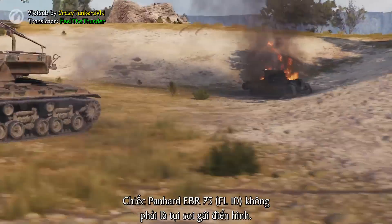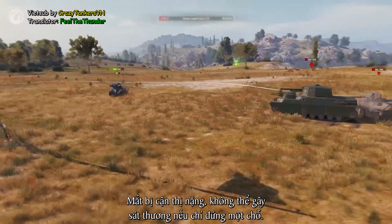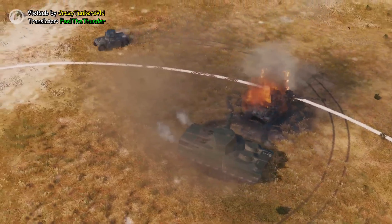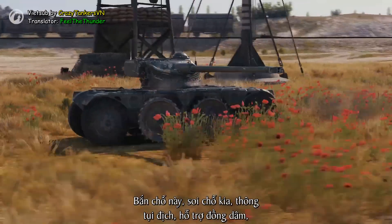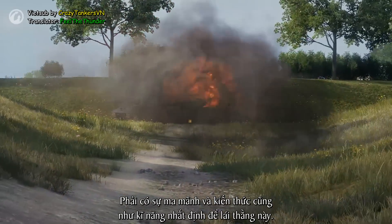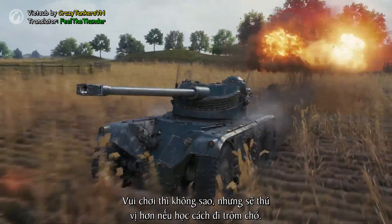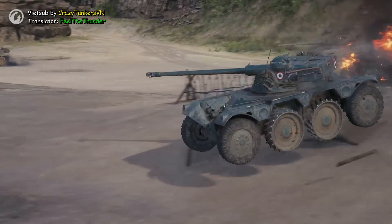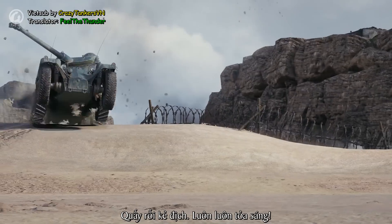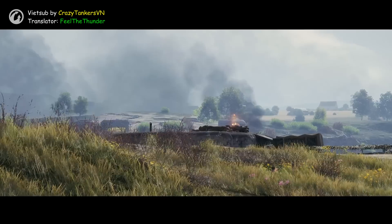The Panhard EBR 75 FL10 is not a classic scout. It can't spot as well or deal damage while staying in one position for the entire battle. However, it can manage to do a lot more things: shoot here, spot there, destroy an enemy, help an ally, spot again — rinse and repeat. This vehicle requires some cunning, knowledge, and certain skill. You can have fun with it, but it's much more interesting to learn how to play it. Because playing the Panhard efficiently means to always be where you're needed, always annoy the enemy, and always be relevant.